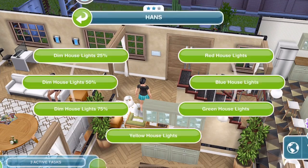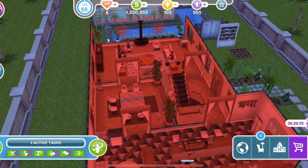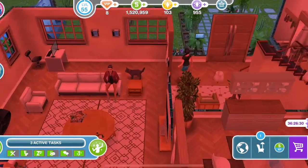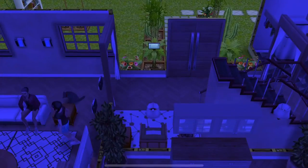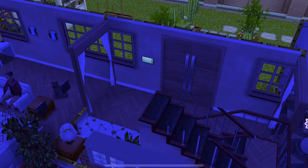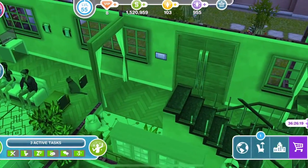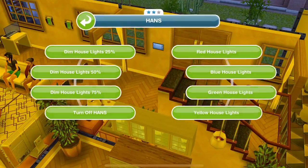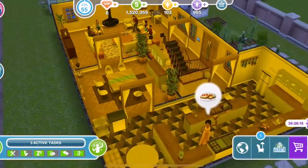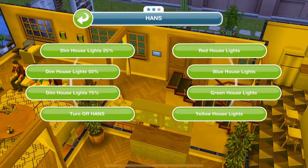We can have red house lights — the whole place is red. Blue house lights — I'm not sure I like this. And green house lights — why would we want this? Yellow house lights. I like the dimming, but I'm not sure I like the coloured lights.